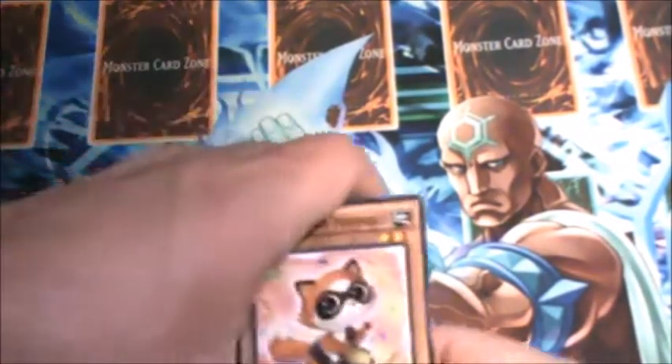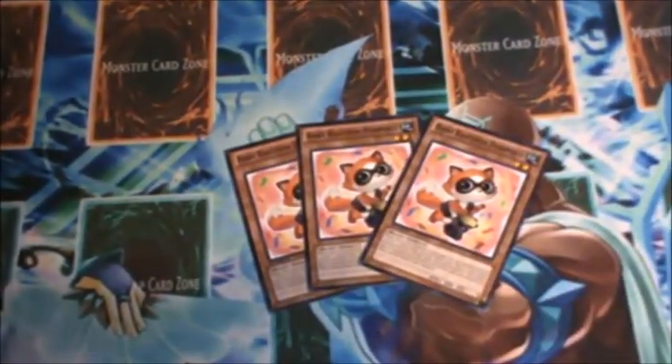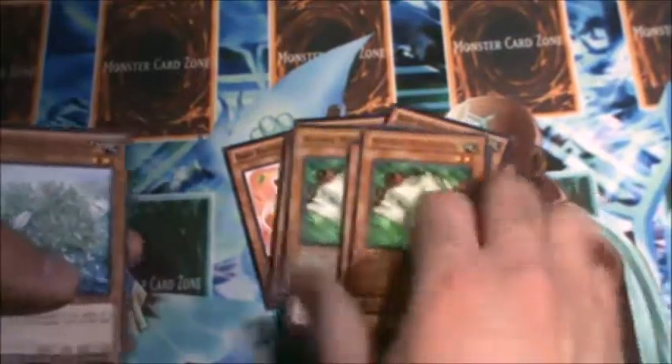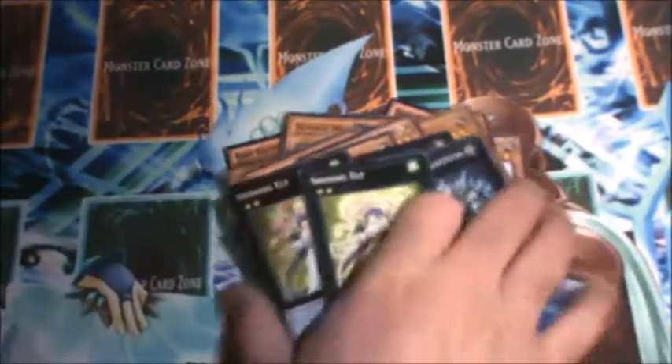First off I got a couple of deck skeletons — the Raccoons, just the three-pound core. Trying to keep these a little neat, sorry. Three Tantan, three Nimble Momonga, three Kalantosa, three Chow Chow Chan, three Seekwala, one Junk Synchron, one Raikou, one Alaw Fun, two Sandayu, three Gachis, and two Shining Elves.